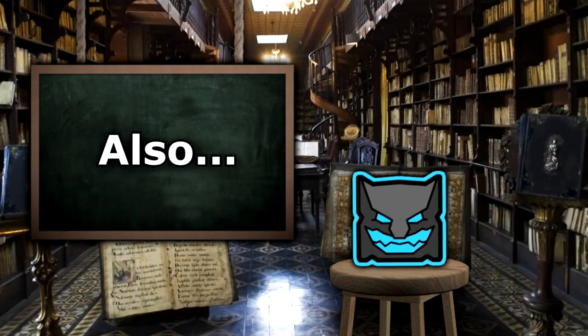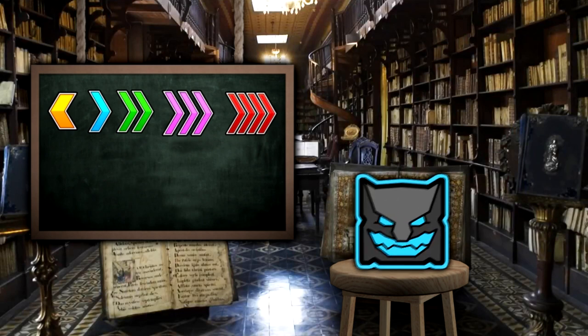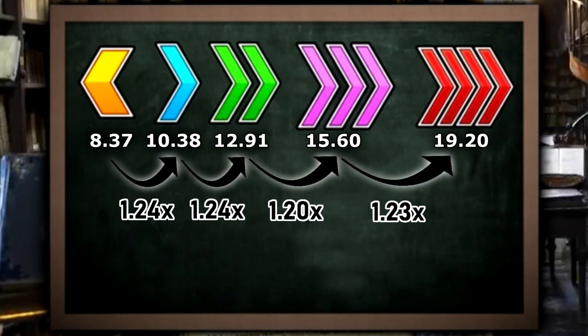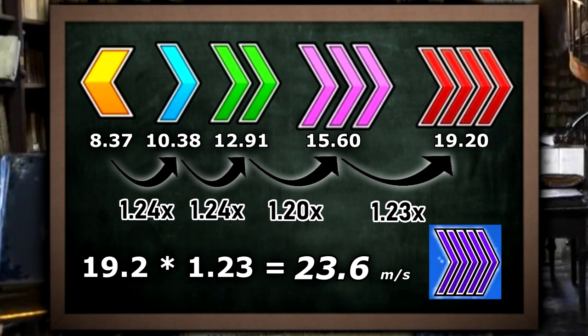We can also use this data to measure the increase in speed between each speed type, to possibly even predict how fast a 5 times speed portal would be if RobTop were to ever add one. There is about a 1.23 times increase between each speed portal, so if we continue the pattern, we would get about 23.6 meters per second for the 5th speed type. That is indeed pretty speedy.